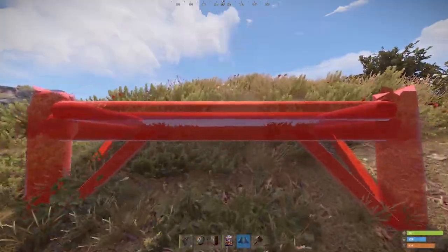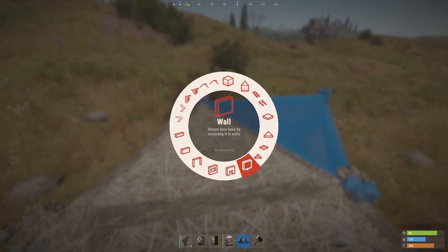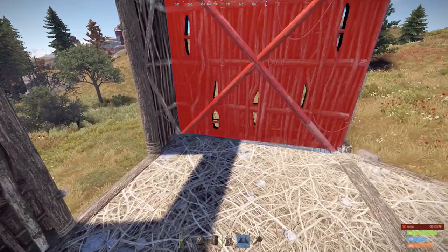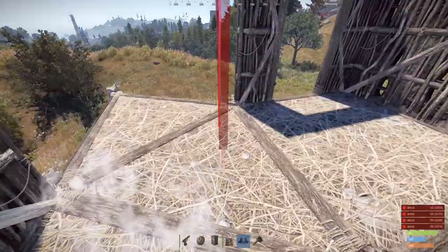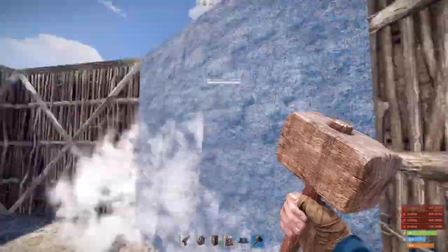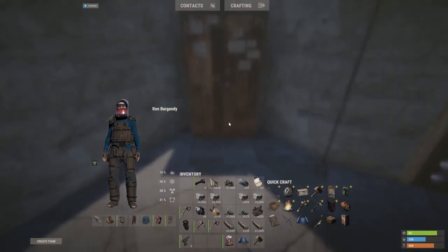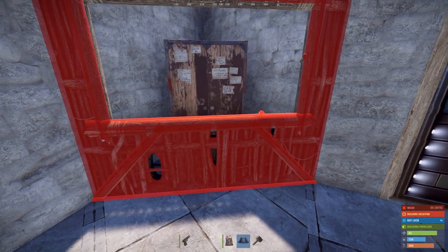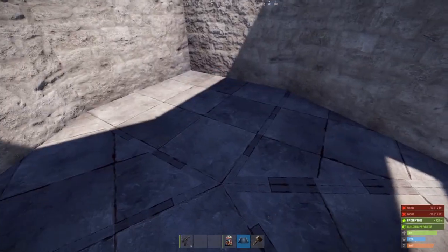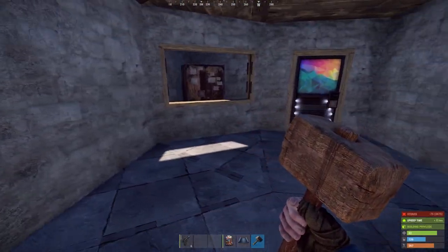I found an area not too far from outpost that I really like the look of for the base. With the server getting busier I was going to run out of time, so I figured I might as well bite the bullet and get going. Triangle then square - the lock is on there, that's secure. The TC goes in the corner with another lock on it. So that's the starter base done.